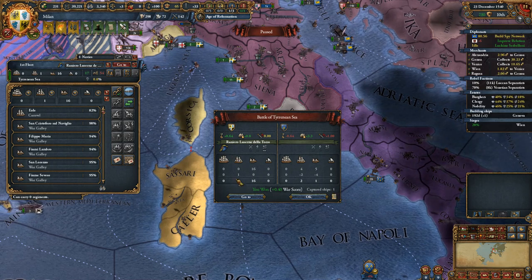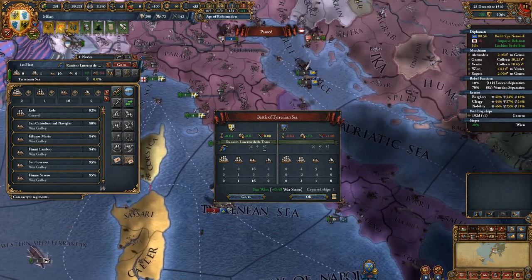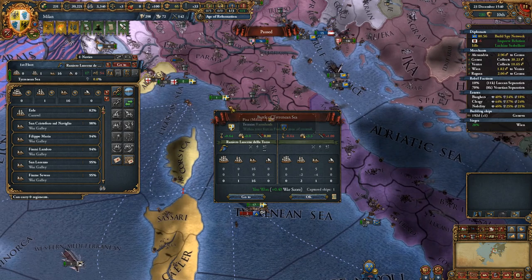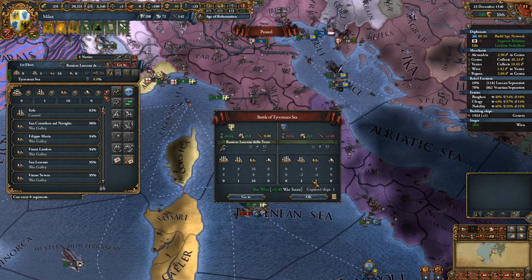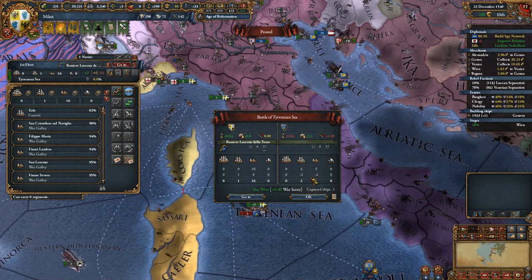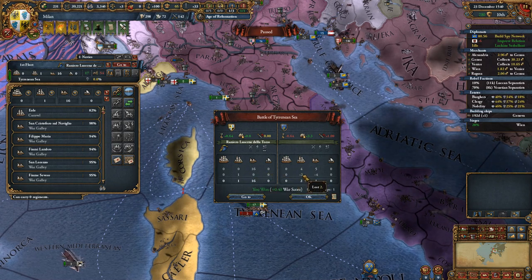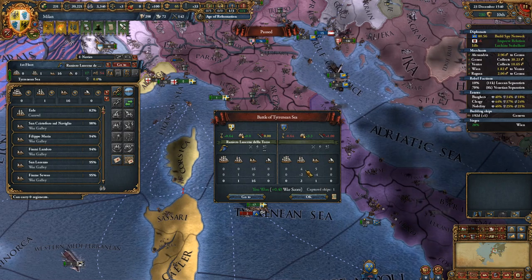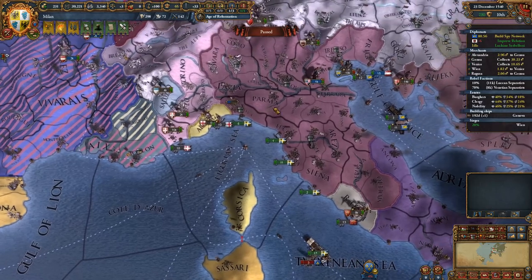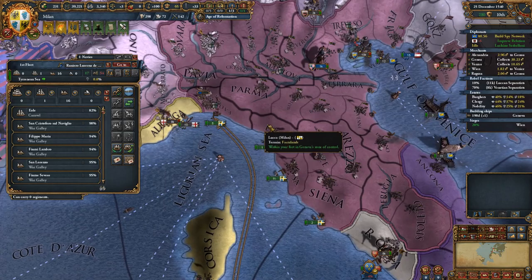We did capture one of their lightships. Our ship count is getting a little bit high, so we'll just have the lightship stay here in port for now. We sunk four galleys, captured one trade ship, sunk one lightship, and captured another. A little bit of war score there — not a ton from the naval battles. Let's split off that lightship when we get there and let these ships repair up.